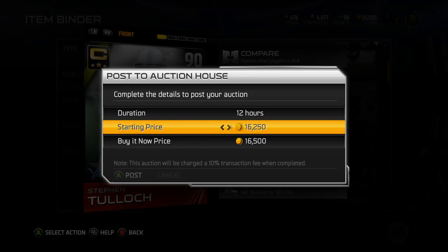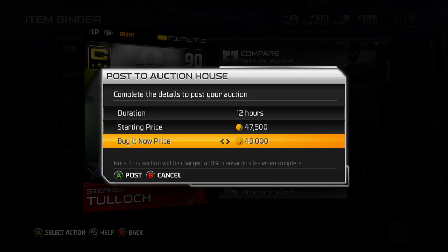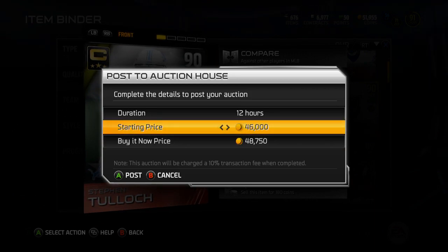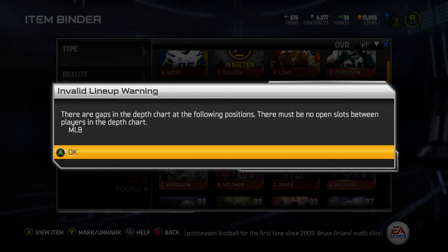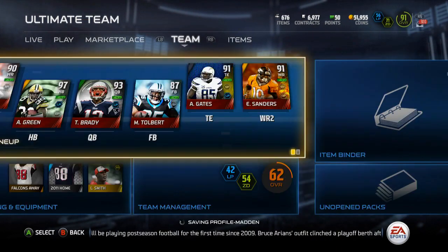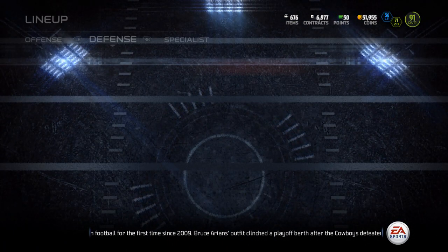That's actually a really nice price because that's essentially an elite badge trade for this Tulloch, which I'm definitely willing to make. Let me take it down by 250s, put the bid down there. Alright, so that's good stuff. Let me go throw the other Steven Tulloch I have into my starting lineup, and that will do it for the video guys.